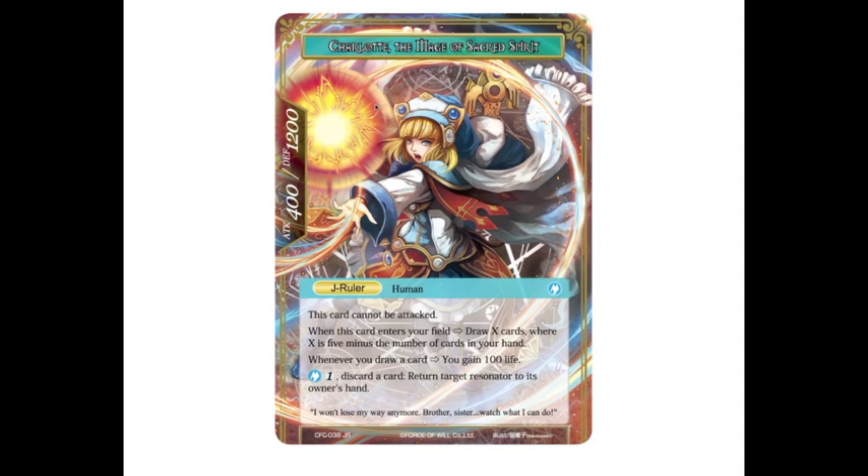Charlotte, the Mage of Sacred Spirit, is a J-Ruler human, 400/1200, and she cannot be attacked. When this card enters your field, draw X cards where X is five minus the number of cards in your hand. So if you're using discard effects and then judgment her, you can draw back up to five cards. Whenever you draw a card, you gain 100 life — so drawing five cards nets you 500 life instantly, plus 100 life every turn you draw. She also has an ability: pay blue and one colorless, discard a card, return target resonator to its owner's hand — so she becomes a repeatable bounce spell. She can't be attacked, but she can block and stay safe.